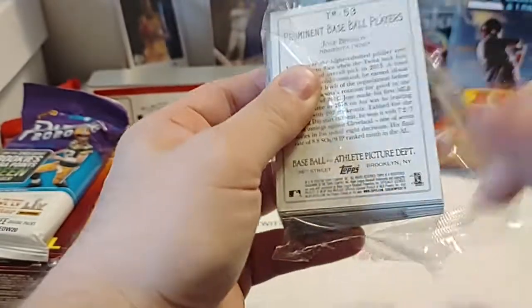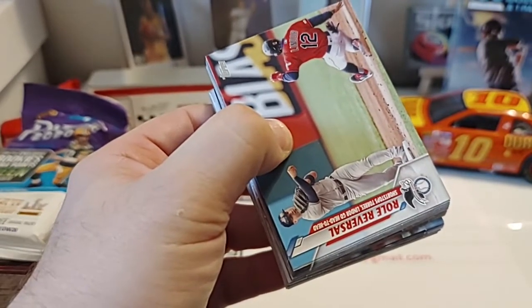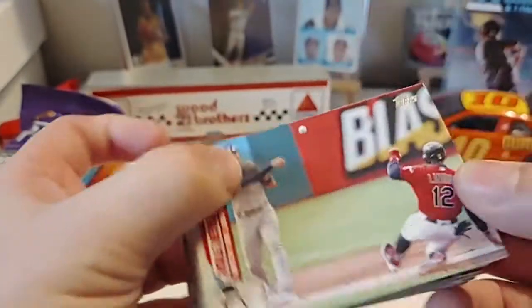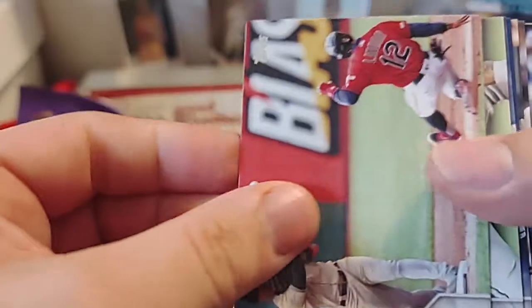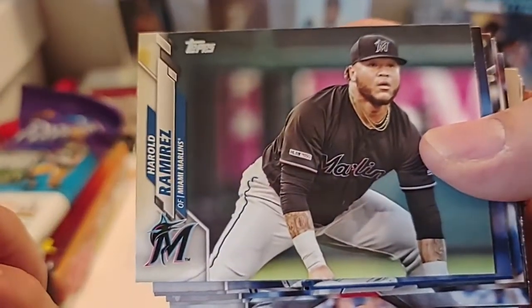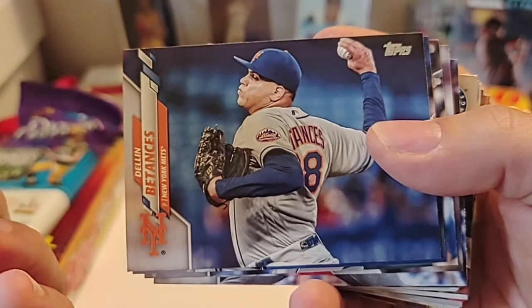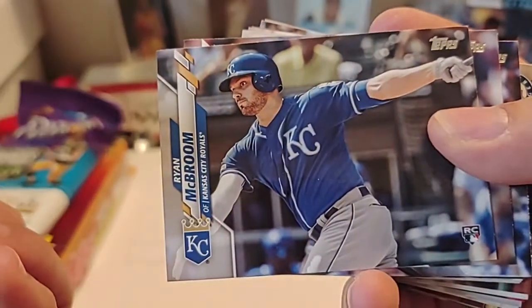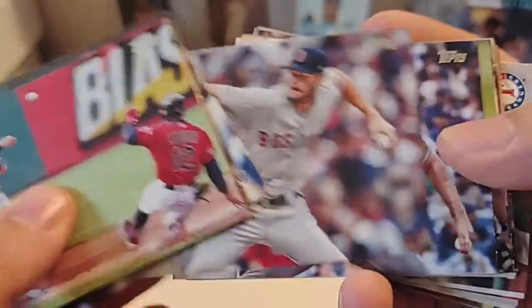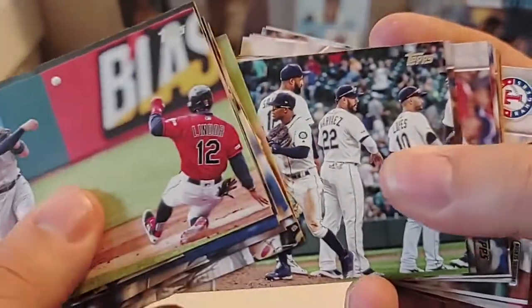Keep hearing different names — just some of the hot players in this. I do have a Beckett somewhere; it has some of the variations so we might have to check those. Roll Reversal is our first card — Torres and Lindor go head-to-head. I don't like the horizontally-oriented cards. Harold Ramirez. Justin Smoak, Ryan McBroom, Chris Sale, Robbie Ray, Chicago White Sox team card, Mariners team card.